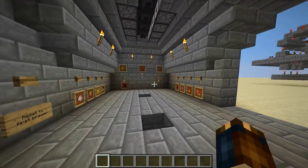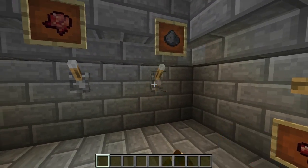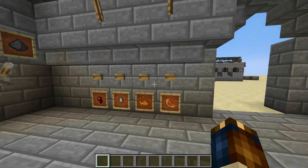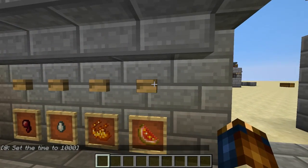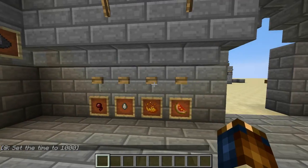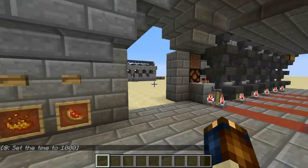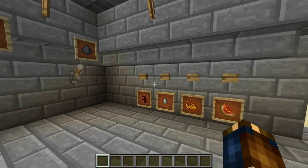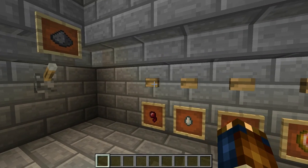Let's make a few more. Let's turn on the splash and make a splash potion of harming 2. And maybe we want to make a potion of poison 2.